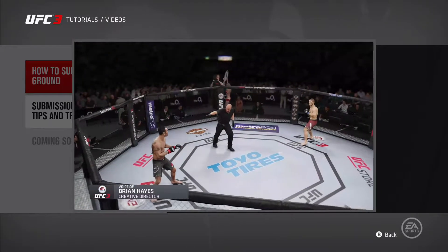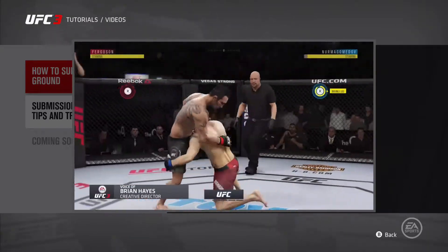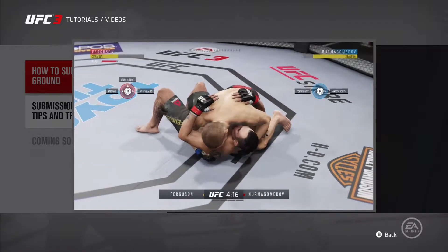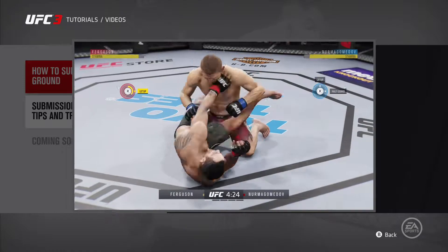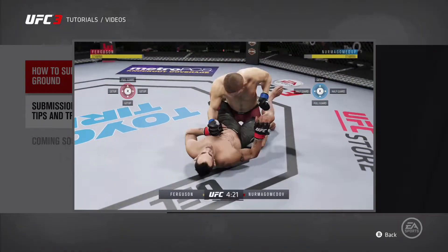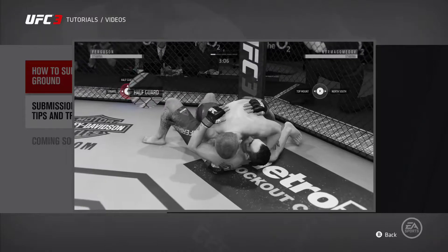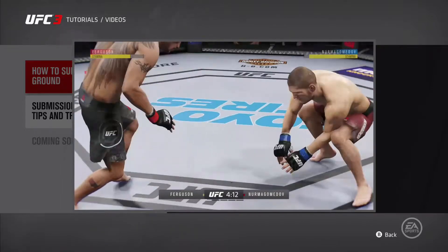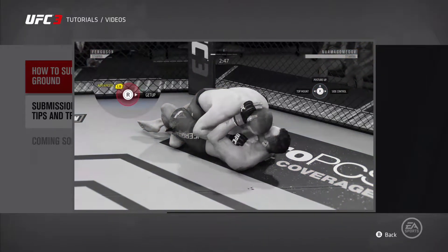Salutations UFC fans, creative director Brian Hayes here with some information to help you out if the fight goes to the ground. First things first, don't freak out — you don't have to get up right away. Take your time. If you've been taken down by a more experienced grappler, they're going to expect you to try and get right back up, and doing what your opponent expects is a recipe for disaster. Your grapple HUD will show you what transitions you can perform from your current position. Push and hold the right stick in the direction you want to go and let the transition meter fill up, and boom — you're in the new position. If you don't see an option to get up, try pressing the left bumper button, which reveals alternate transitions that are available.